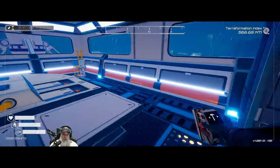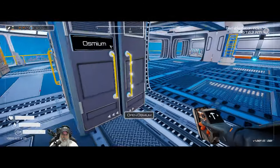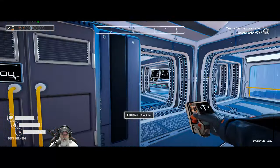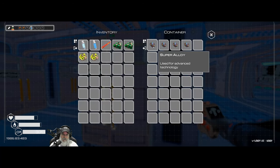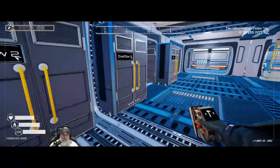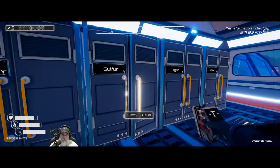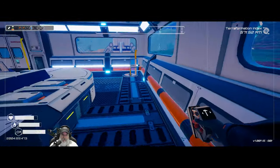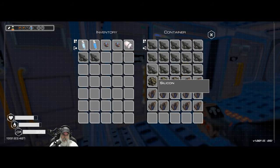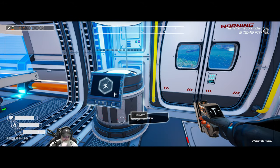We need two sulfur, an iridium — wait, no it doesn't require explosive, it requires a super alloy. We'll have enough — two supers. We don't need the sulfur, but I need to go run and grab some sulfur and silicon. Let's go launch a pressure rocket and let it do its thing.